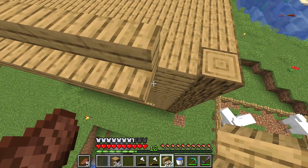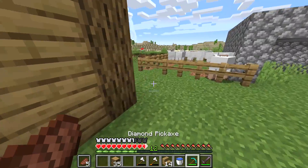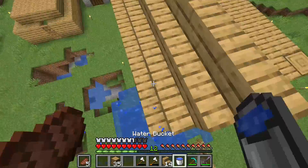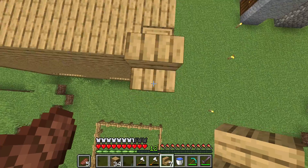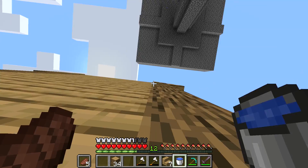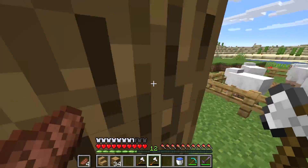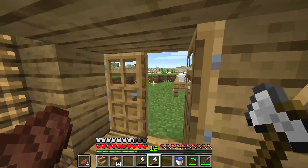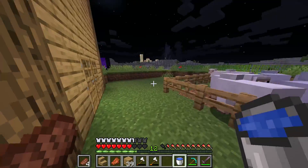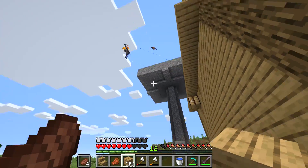I'm definitely gonna need a lot more stairs than 21. We move up and carry on with the house. We fall down again, go back up, and carry on with the house again. I need to make a lot more of these stairs. Phantoms! Let's get inside and go to bed so they die. One's just stuck in my roof — Minecraft logic.